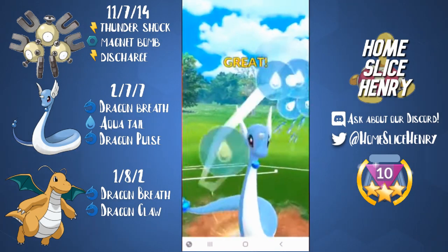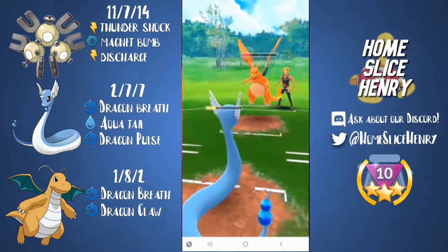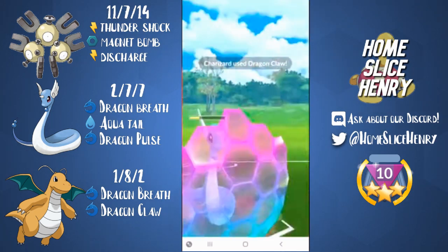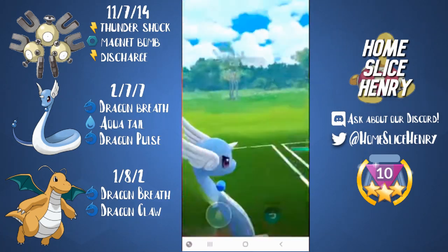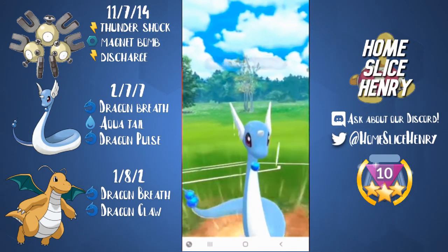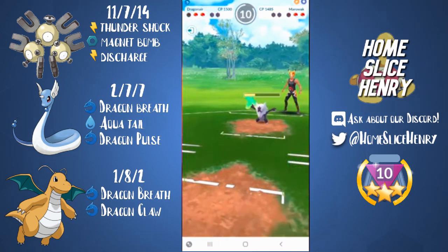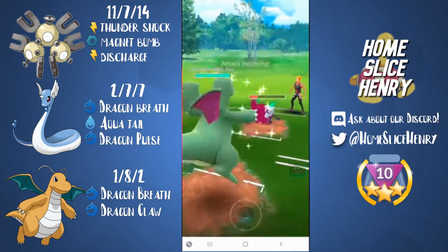We're going for back-to-back Aqua Tails just to get the shield, so we should be able to shield whatever they throw next and then just farm down the Charizard. We'll be able to shield right here, farm down the Charizard, and we'll have switch advantage, so our Magneton doesn't have to see that Marowak. We go for an Aqua Tail, landing on the Marowak and doing about half, which gets it into the yellow. They're able to farm down, so we're going to bring in the Dragonite basically just to be a lamb to the slaughter at this point.